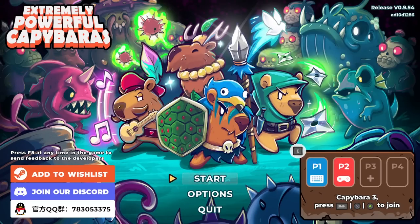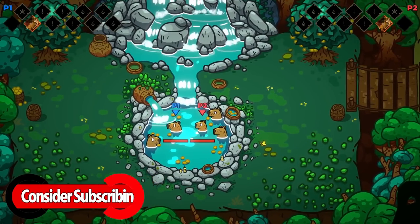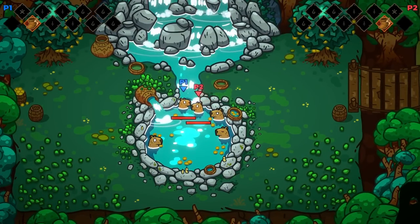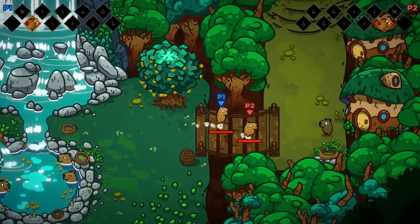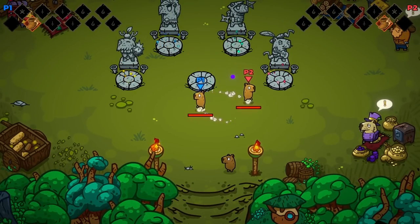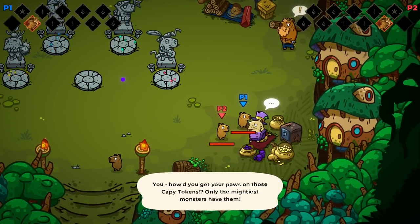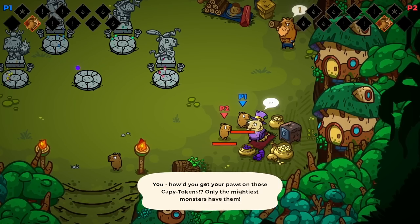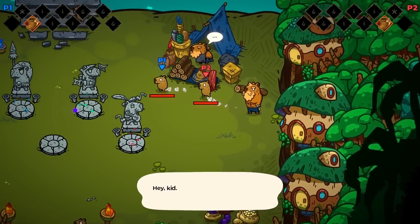What's up everybody, we're back with some more Extremely Powerful Capybaras. We have two other characters we're going to try out today because there were four. The layout's a little different this time — gotta go around. There's the shop, copy tokens — only the mightiest monsters have them.